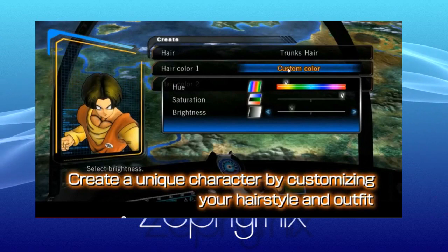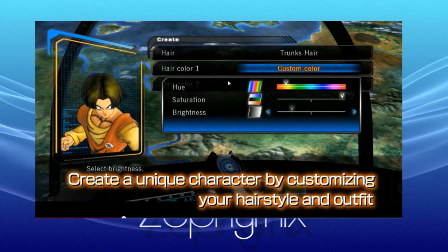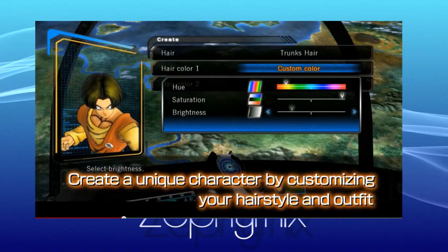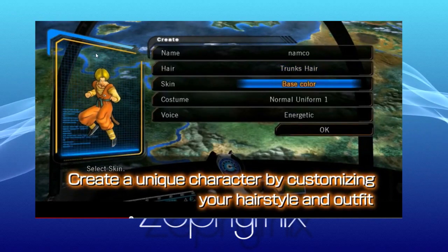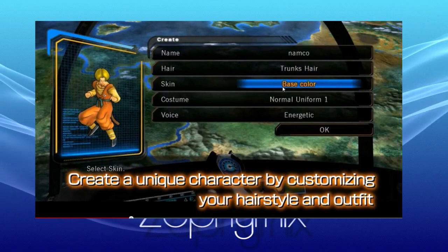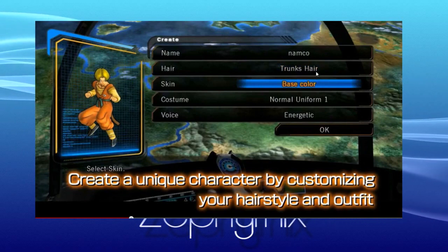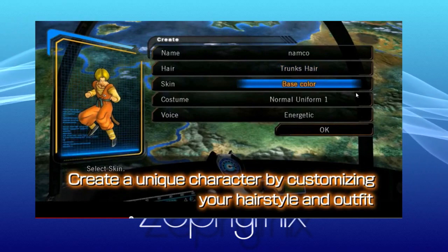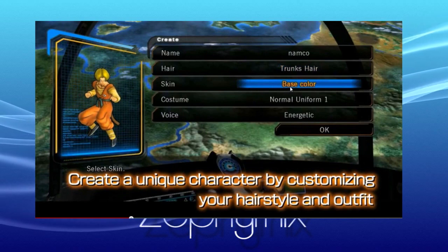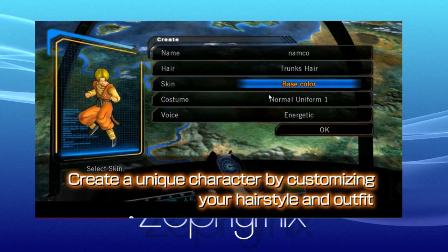The first color gives you hue, saturation, and brightness, which gives you the ability to really customize your character's hair — not just choose from preset colors. As you see while I play it, the color will modify as the brightness is adjusted, and it zooms in when you're editing a certain area. You also have a 'Base Color' option for skin tone — Chinese, Japanese, Caucasian, African-American, or possibly alien, though that's speculation.